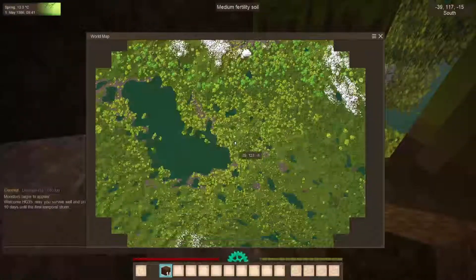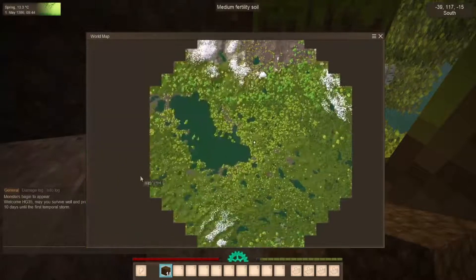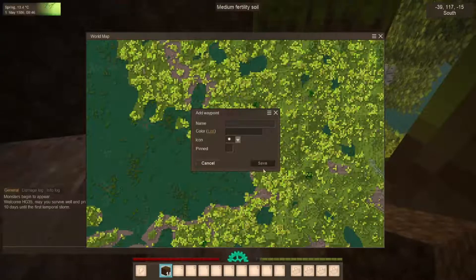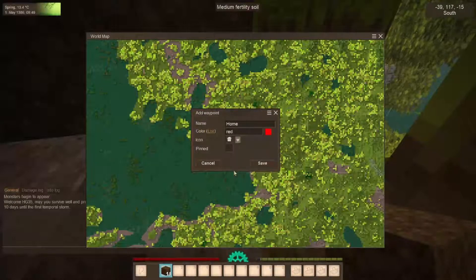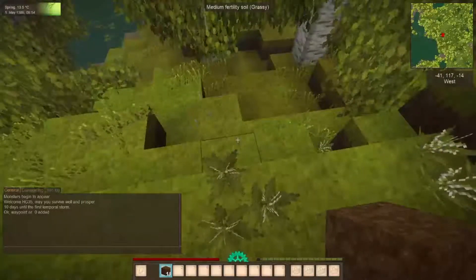If you push the M key it brings up your map — it is a very big map. It goes farther that way, so it's basically infinite if you want to look at it that way, because it takes a long time to get there. I'm just going to mark this spot by right-clicking and call it home. Then make the color red — you can make it any color you want. Give it a little icon and save that.